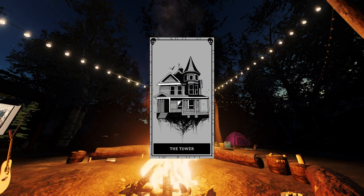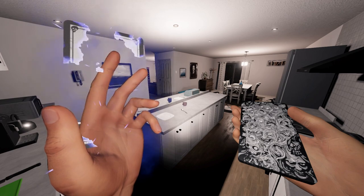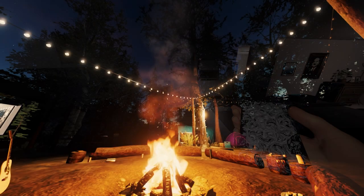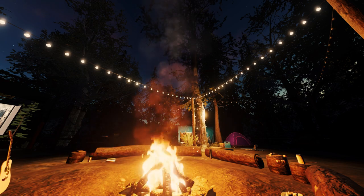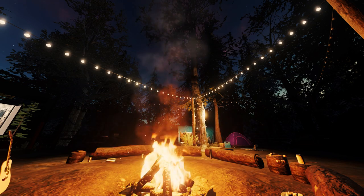The Tower card. This forces an interaction and doubles all ghost activity for 20 seconds. This is really useful if you want to force some interactions for things like EMF readings, fingerprints, book writing, or anything like that, or if you're able to identify the ghost based on its specific behaviour.